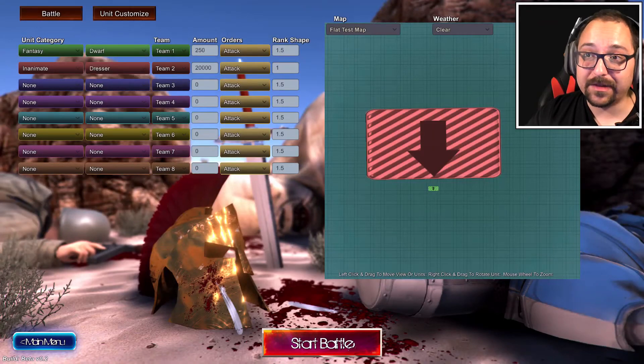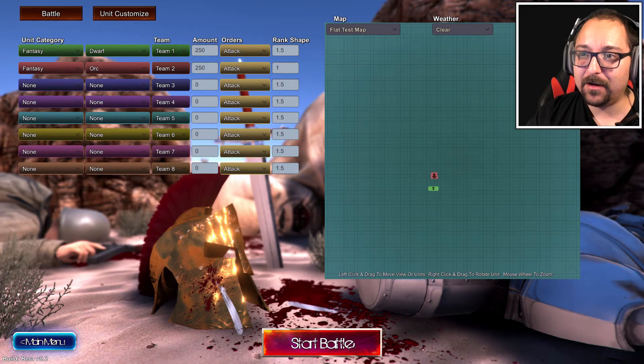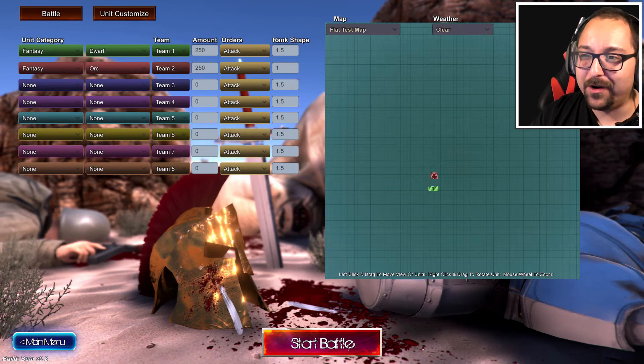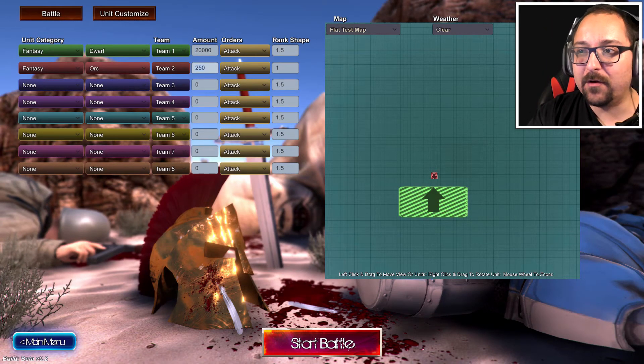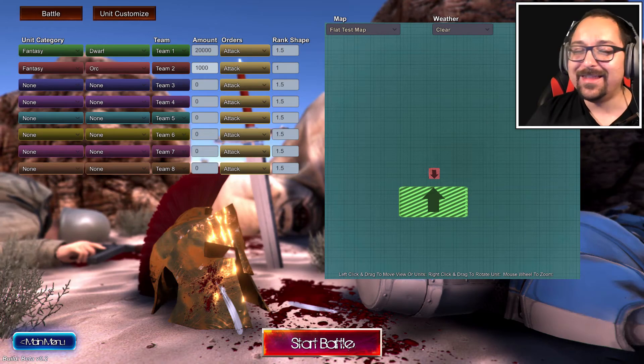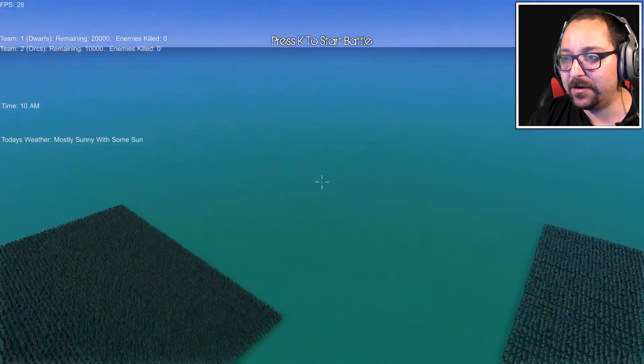We have to try the dwarves. We have to have a fantasy battle over here. I think dwarves versus orcs — don't orcs hate dwarves? I think there's like a feud going on, Lord of the Rings stuff. Let's have 20,000 dwarves versus... let's have a small thing so they can actually surround them. Maybe 10,000 is better so they'll surround them completely. We have started it.